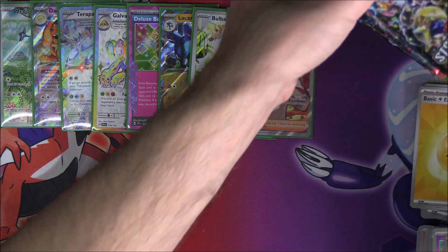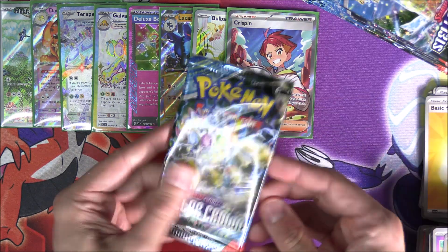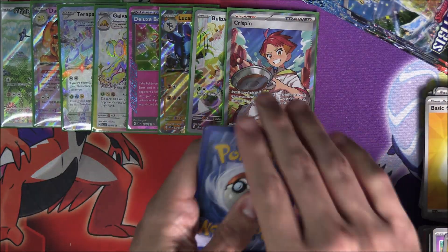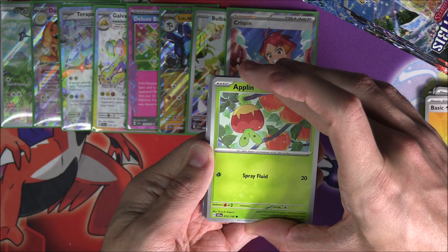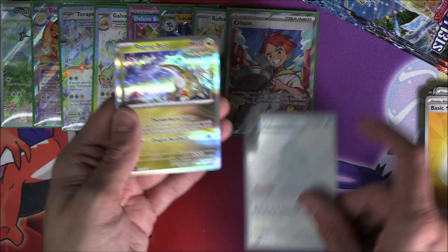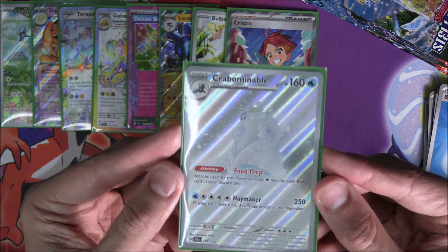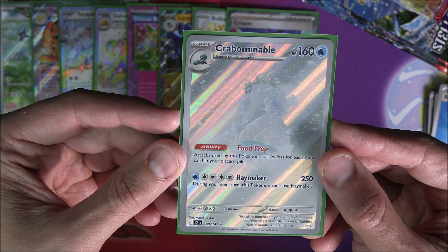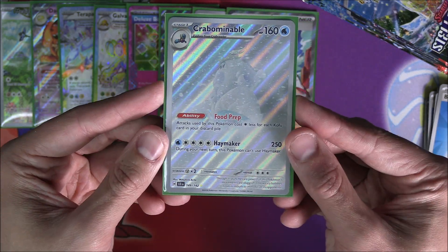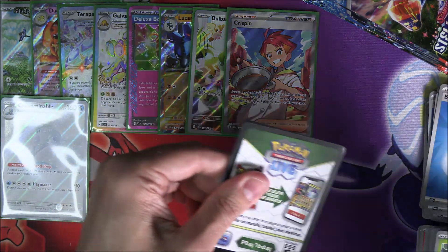Rapidash — and we got our first dupe. It was bound to happen: it is the Crabominable illustration rare. We know dupes happen, and we're only three booster boxes in. So we've got three illustration rares now with Crabominable being the third. Next pack up: Glamio on the front, Slowpoke Reverse, Marill Reverse, and another Ledian Hollow — that's three Ledians in this box, making up for the previous one where I don't think we got one.